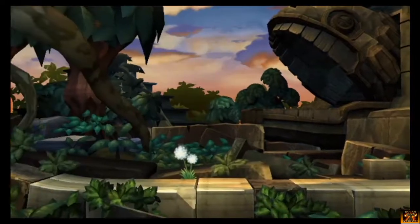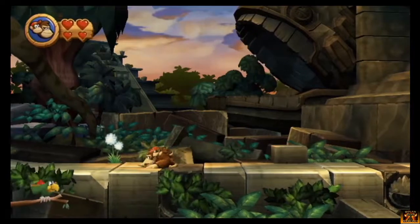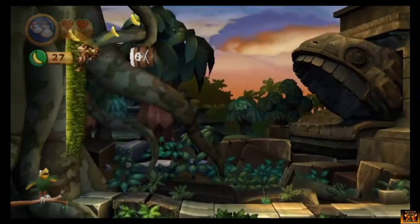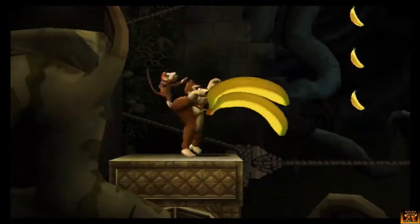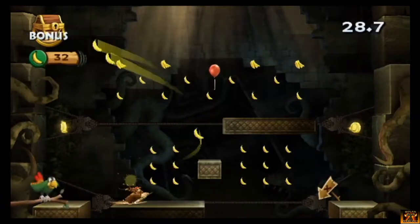So on to 3-5 of the Ruins world — Itty Bitty Biters. There's a level in the game which is similar to this one by name, but it's a lot harder. Squawks tells you whenever there's a barrel, and then he'll tell you whenever there's a puzzle piece around. So be on the lookout for Squawks.